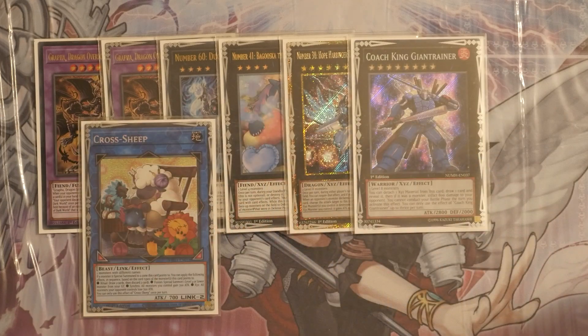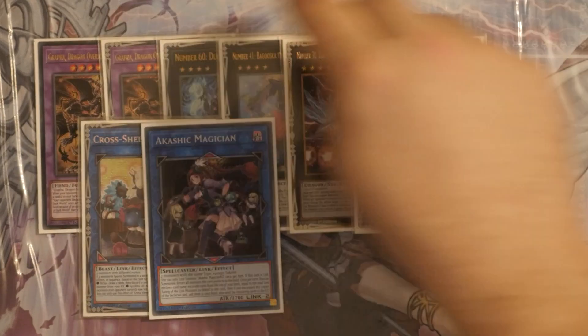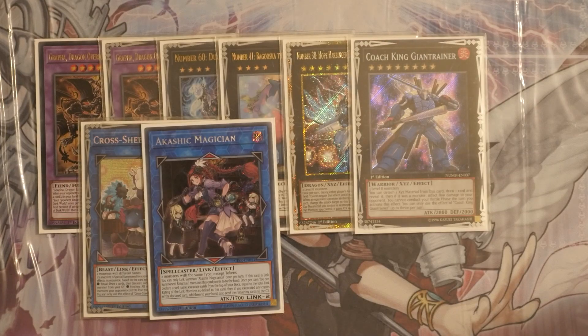For Link Monsters, Cross Sheep gets the Fusion ability to revive a level 4 or lower or the XYZ ability to reduce all opponent monsters' ATK by 700. Akashic Magician — the extra deck version of Fairy Tail Luna — requires two monsters of the same type except tokens, which is easy since most Dark Worlds are Fiends; just remember you can't pair a Danger with a Dark World unless the Danger is Chupacabra, which we don't play. When Link Summoned it returns all monsters it points to back to the hand, great for looping a Danger, and you also declare a card name then excavate the top card of your deck — if it matches you add it to hand, otherwise it goes to the Graveyard.